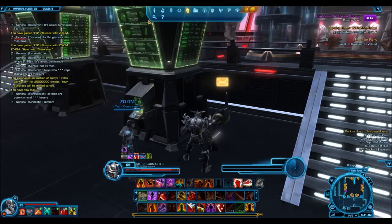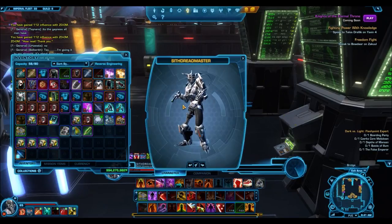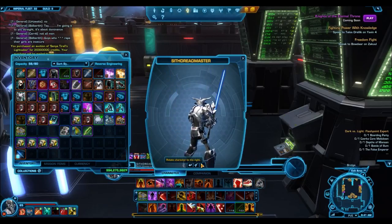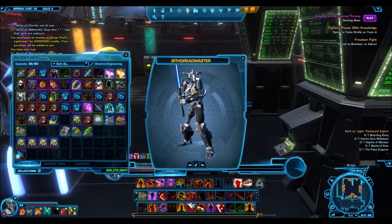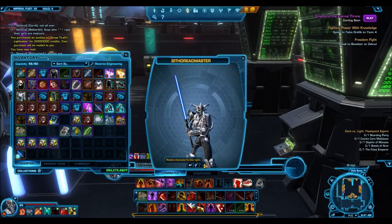To explain why this is even up on the GTN — there's a little bit of a glitch where grand chance cubes have been dropping items from the new scavenger pack, which is actually an unreleased scavenger pack. I'm not sure when this pack is going to be released — maybe it'll be released this Tuesday, maybe closer to Kotets' release. This is the platinum item that drops from that pack.